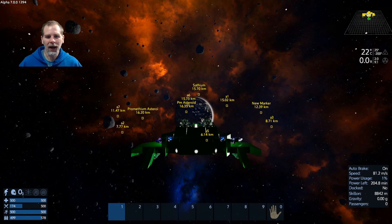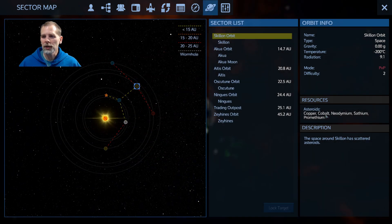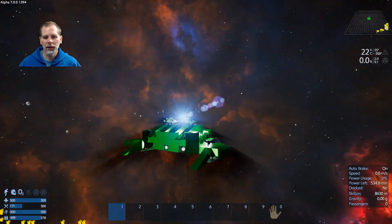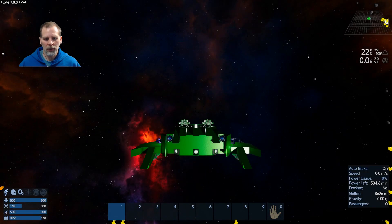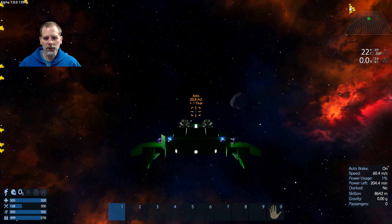That's right — that was not Iatis, those are just Prometheum asteroids. I was confusing pentaxid with prometheum — they're both p-words. Let's lock target on Iatis. It doesn't show me what's there until we warp there, so let's go.